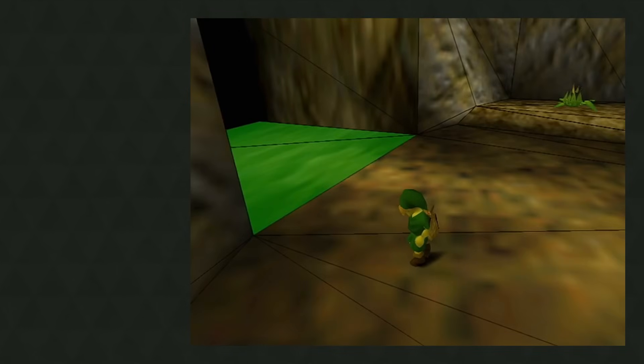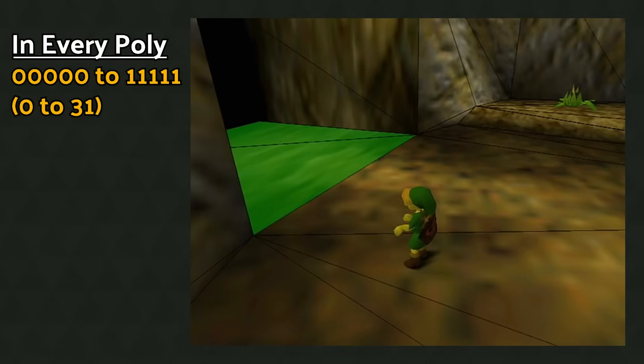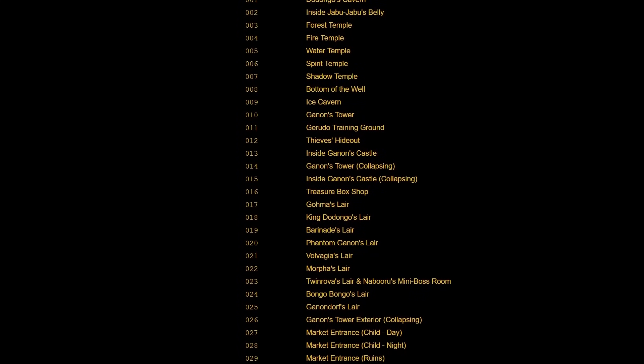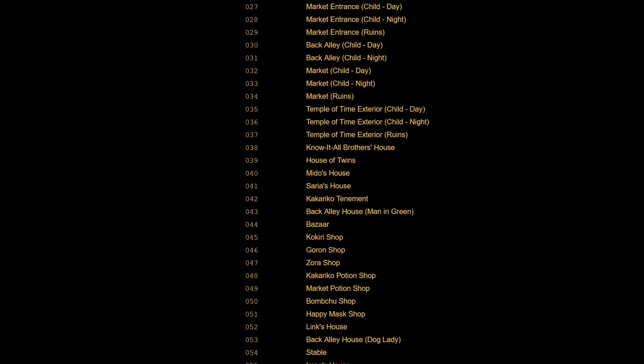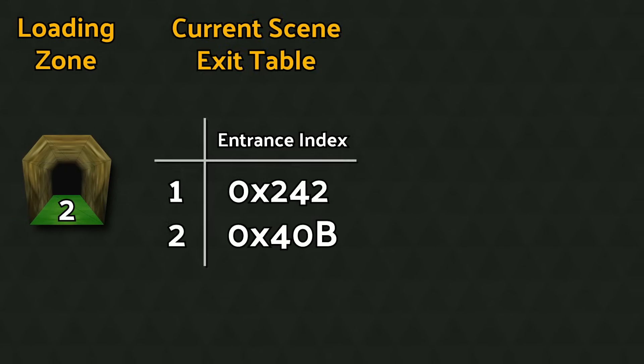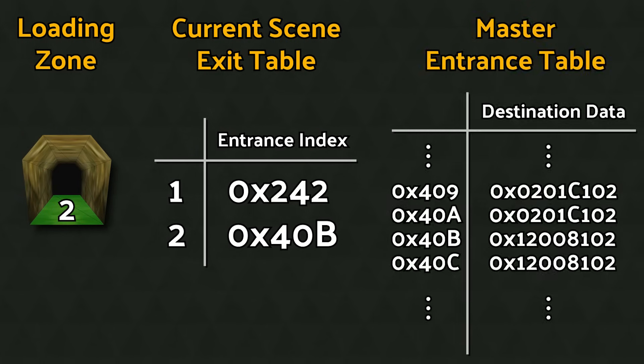Within the data structure of all collision polygons are five bits, which determine where that polygon will send you when you step on it. Value 0 means it will not send you anywhere, leaving values 1 to 31 reserved for loading zones. But OOT has way more than 31 scenes, so this number couldn't possibly refer to a scene directly. In fact, it is an index into the current scene's table of possible exits. Every scene has one of these, and it is simply a list of indexes into a larger master list of all possible entrances in the whole game.